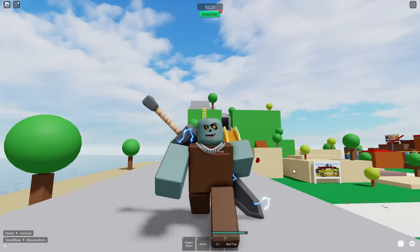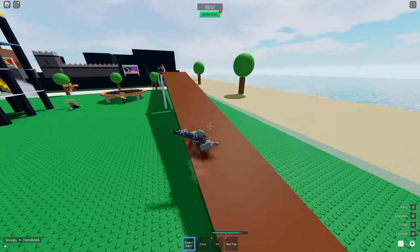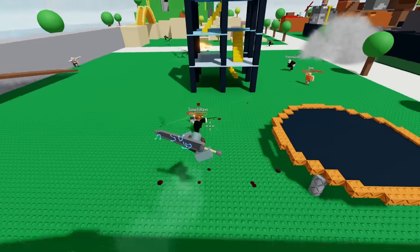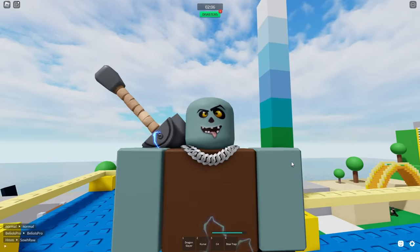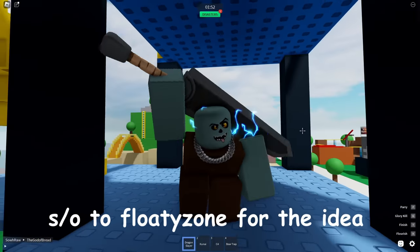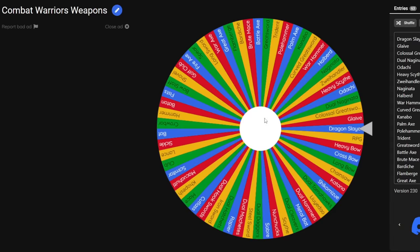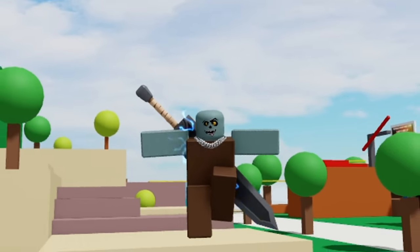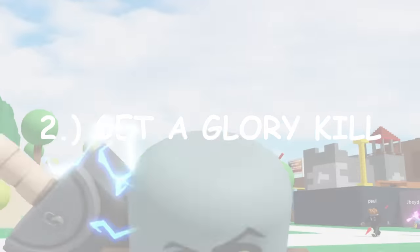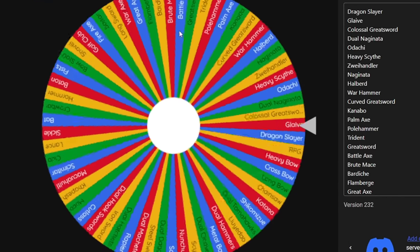Today I'm gonna let a random wheel choose what weapon I use in Combat Warriors. I've got this wheel with every single weapon in the game and I'm gonna spin it — whatever it lands on, I have to use. I posted this challenge in my Discord so make sure to join and try it. To move on to the next weapon, I have to get a kill, do a glory kill, and do something interesting with that weapon.